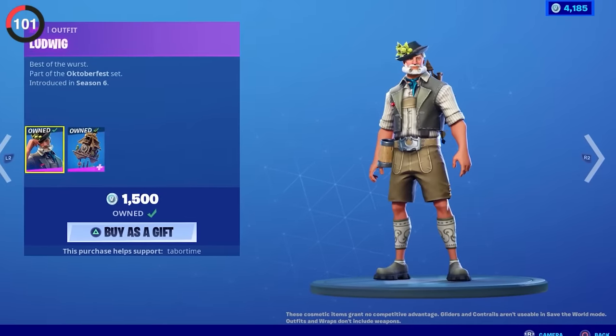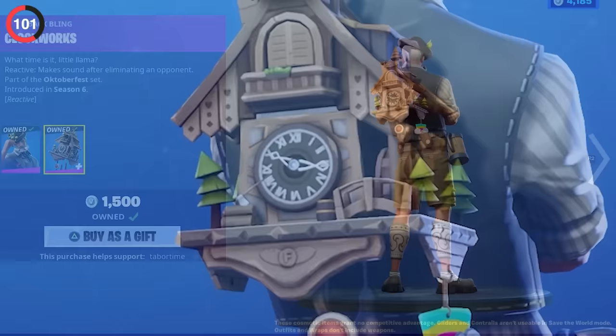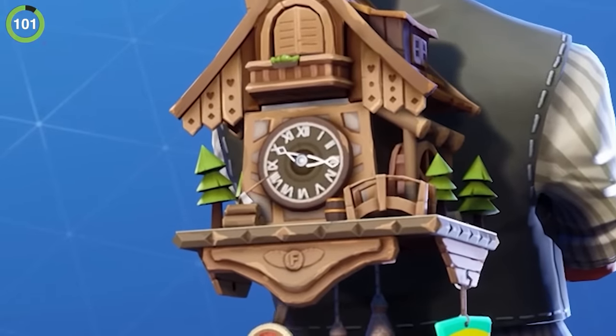And if you want to keep track of time while you play, equip Ludwig's Clockwork back bling and it'll show you your real local time on the clock.